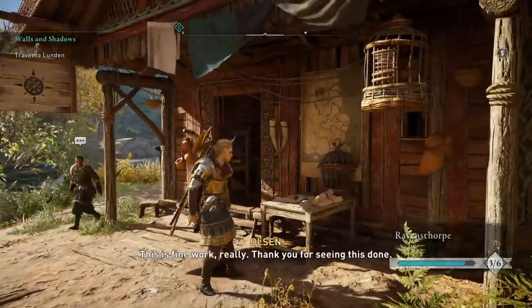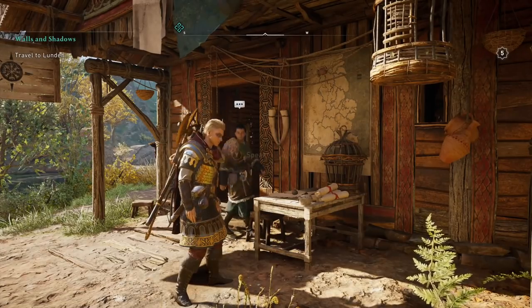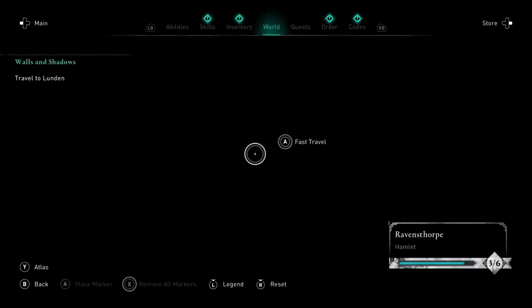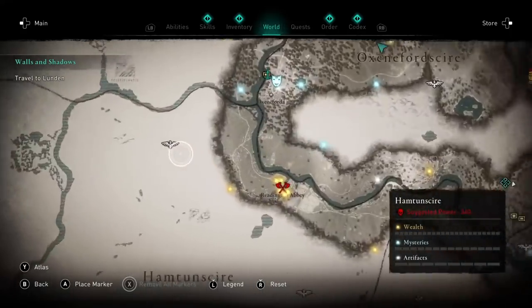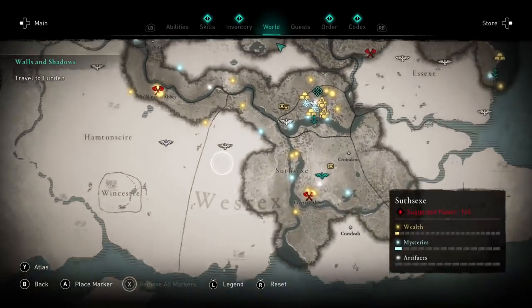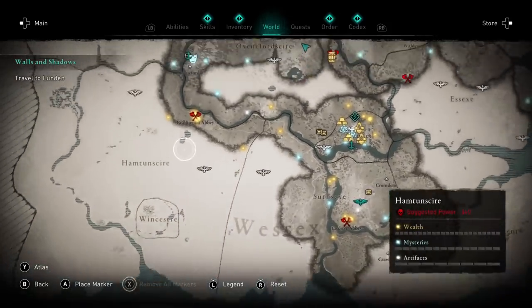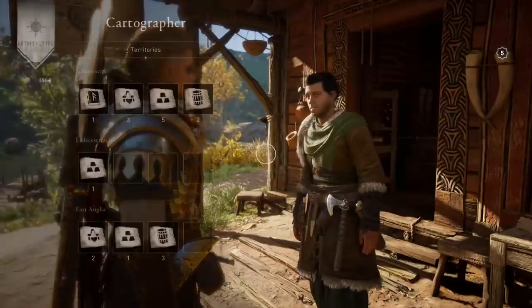In your settlement, don't worry too much about upgrading early - you'll actually upgrade by doing certain raids. When you look at raid locations it will tell you what rewards you'll get. You also upgrade your settlement by completing certain sections of the story. So don't spend too much time doing raids in early game - follow the story first, then see if you're close to unlocking something particularly useful like the Cartographer at level three.